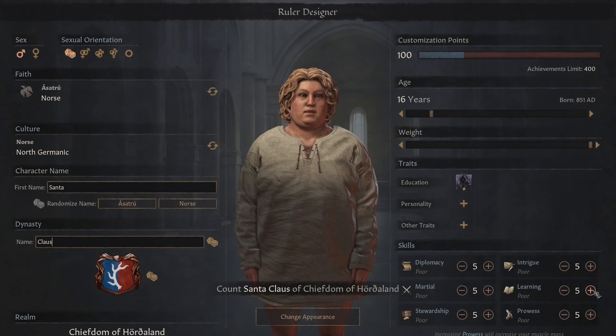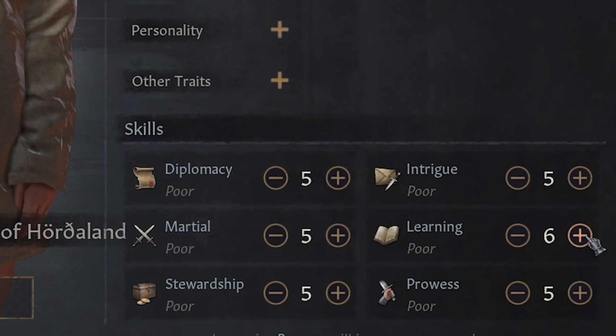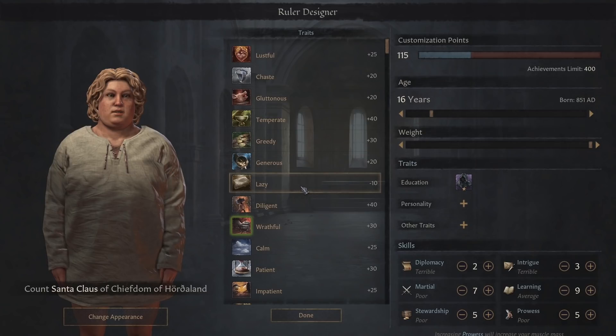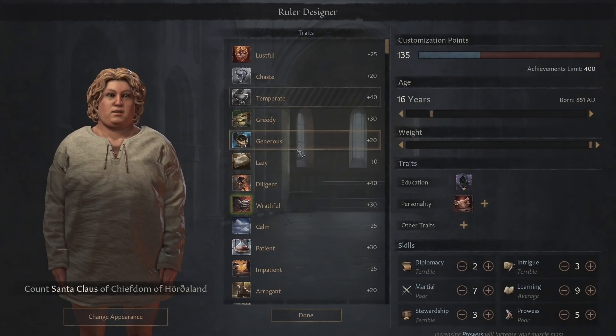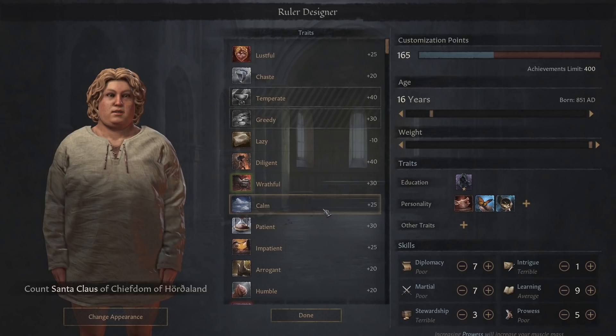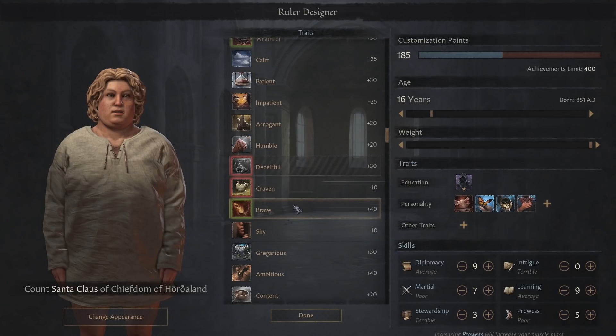He's good at learning people's names, you know, who to give presents to. But he's quite a big bloke, so maybe he's alright in martial. Let's add some traits to Santa. Santa definitely eats all the cookies for Christmas, so let's make him a glutton. He's compassionate, generous as well. Honest? I think he's probably a bit honest, Santa.